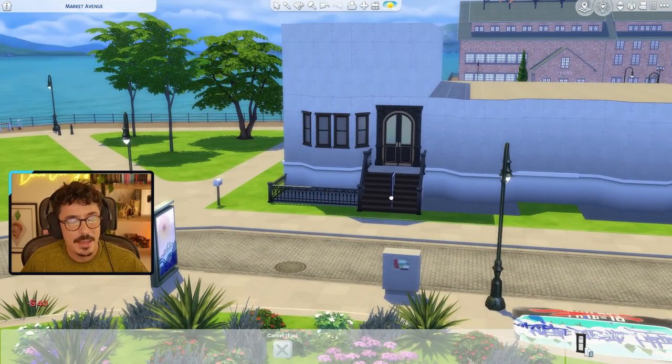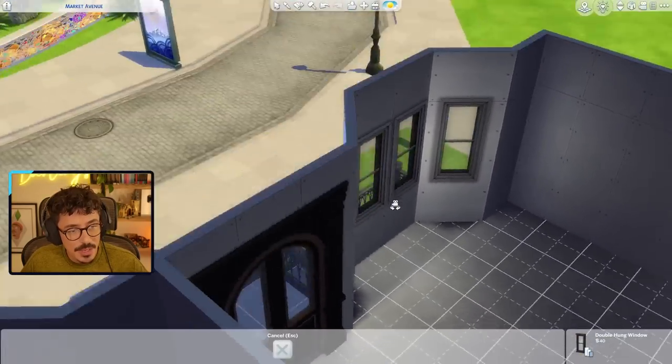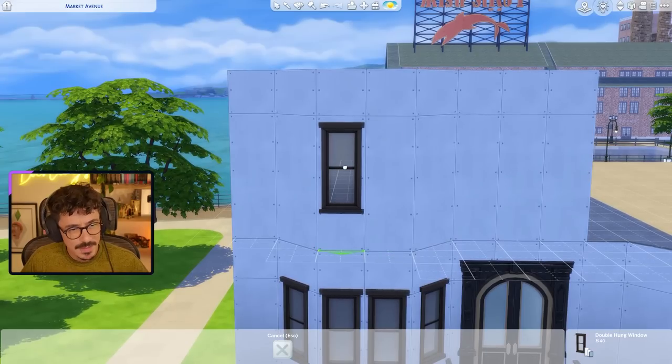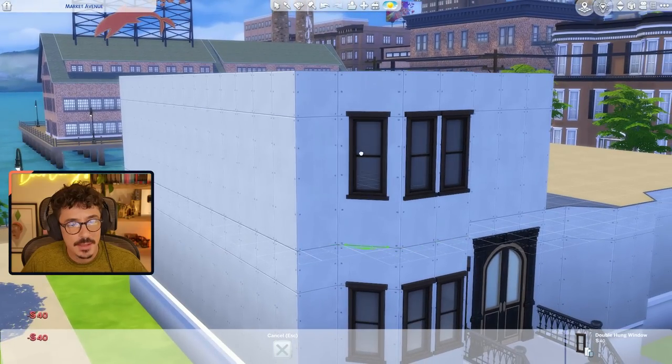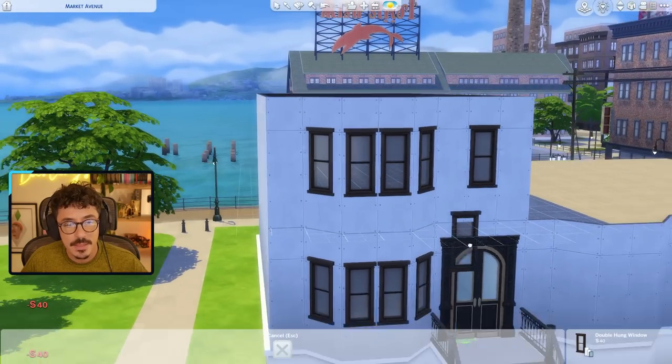A lot of Victorian brownstones had double doors, so I think we're going to make that apparent with most of these. I would have loved if these windows were bigger, but I tried a lot of the other windows and they just were not fitting the vibe for me. So these are the ones I've gone for — I think these are base game. We'll do the same there, there, and there, and I am going to do one window here as well.